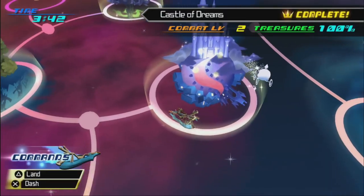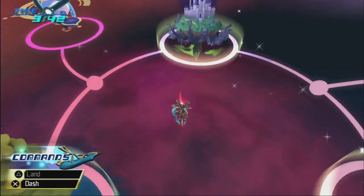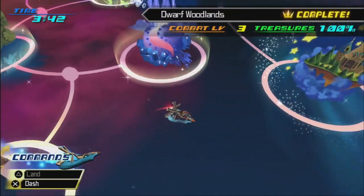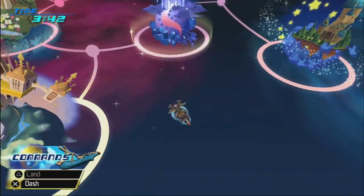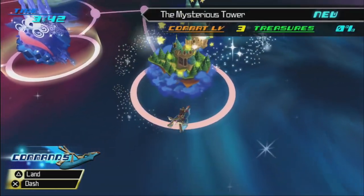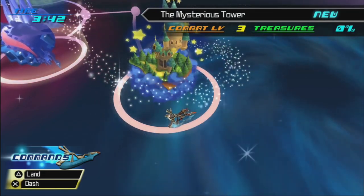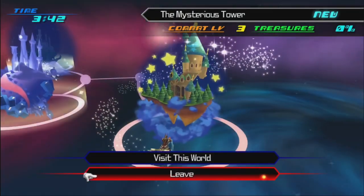Hey there, Artie! Alright, we've cleared the first free worlds that were all Disney Princess themed. We got all the treasures, and we have dominated in Birth by Sleep Fortune Street. So, where are we going today? Well, today we are heading off to the Mysterious Tower. Combat level 3, new world, let's go and check it out.